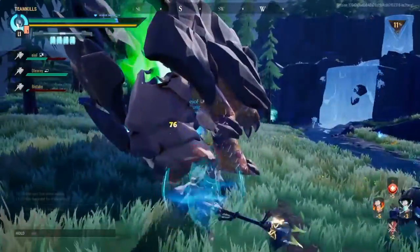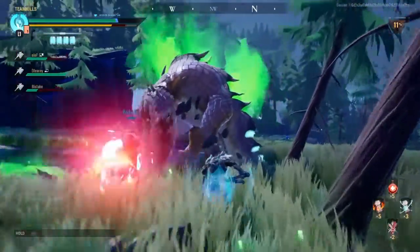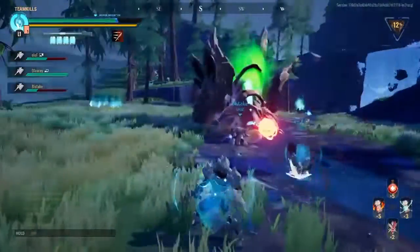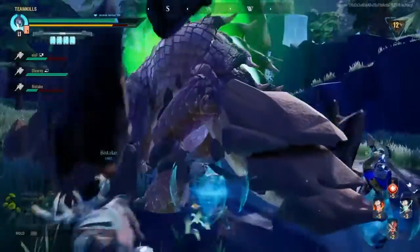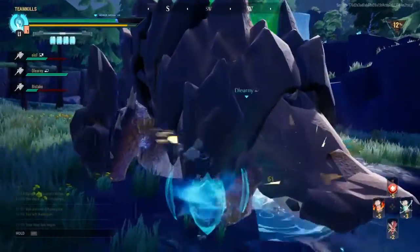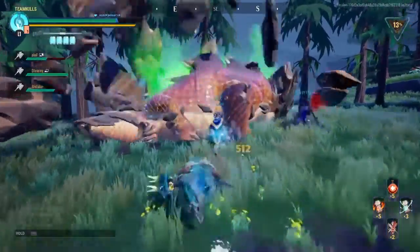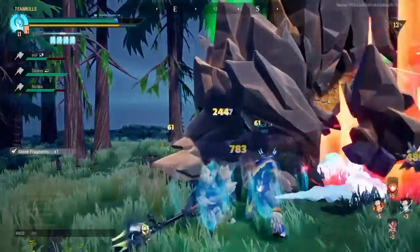Once you've broken that part off, whether you collected it or not, the damage numbers will become white, which is base damage. It's a good idea to cycle around the behemoth as much as possible to keep getting the yellow, because part damage is king. But white base damage is what's going to kill the behemoth, and that's your original objective.